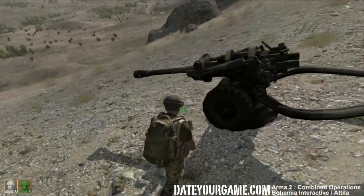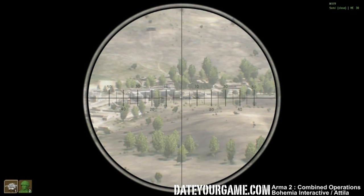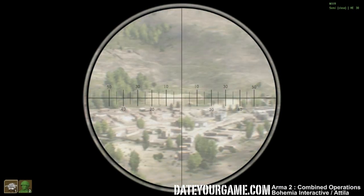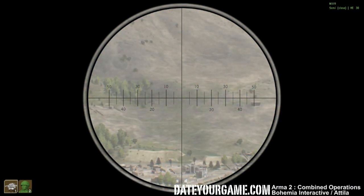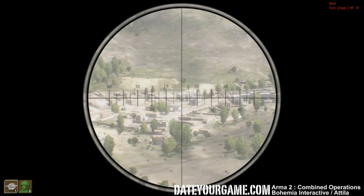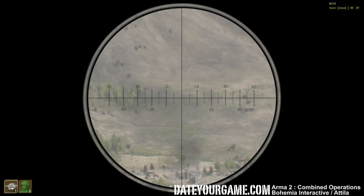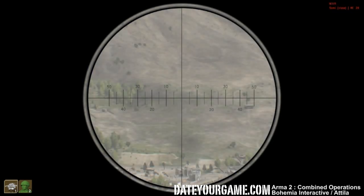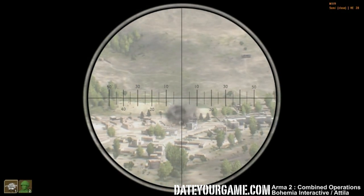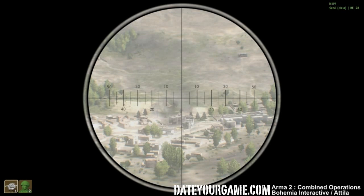Now let's move to that cannon over there. Get in as a gunner. As you can see, you can use a direct aim. You need to consider bullet drop, so I should probably hit around there. Maybe that was a little too high — let's lower a little. There's not much indication but you can figure it out over time. I just destroyed a couple of buildings, but that's not really what we call artillery — that's a cannon. You can use that against tanks which are close.